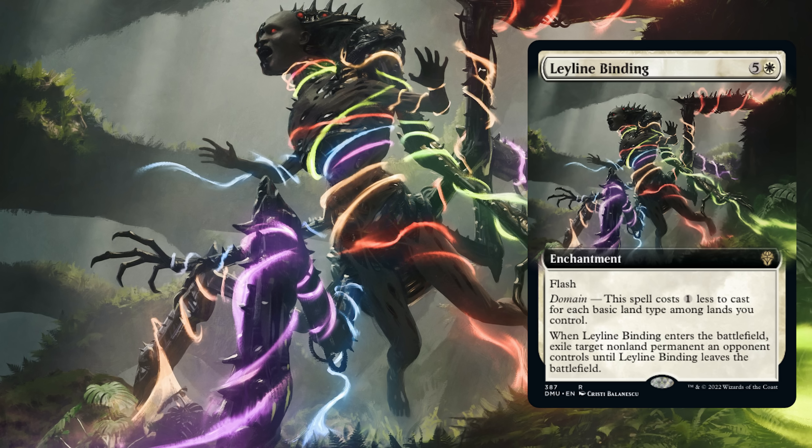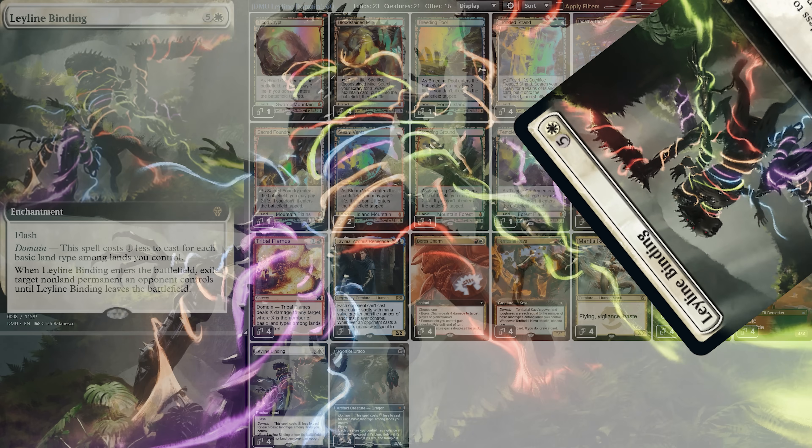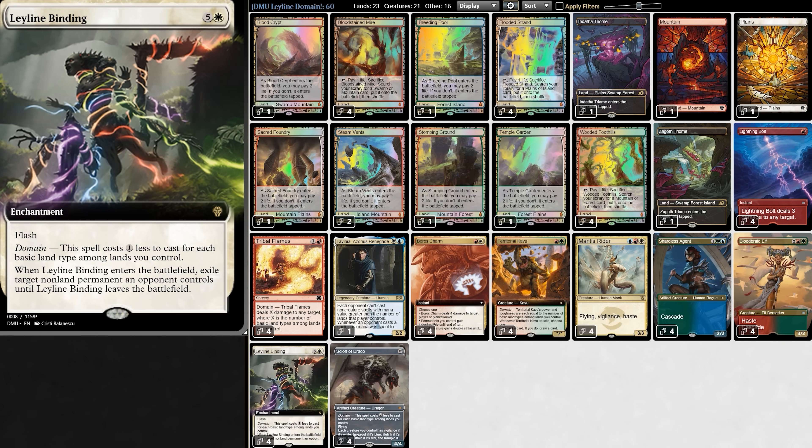Leyland Binding is incredible, because for as little as 1 mana, it exiles any non-land permanent at instant speed — a perfect addition to our 5-color domain deck. But here's the dilemma: Leyland is really good in our deck, but it's also good in our opponent's decks.